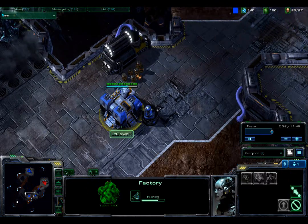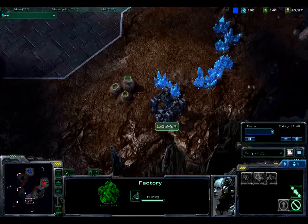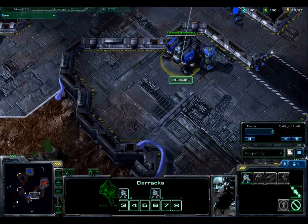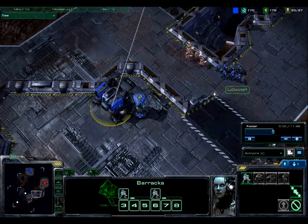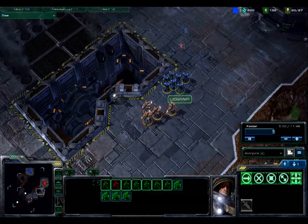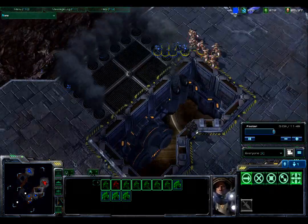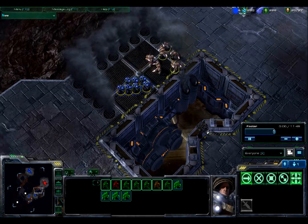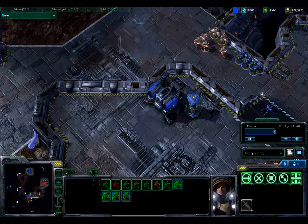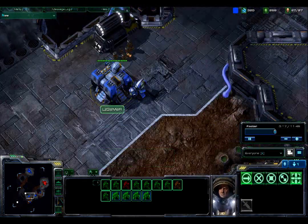LZ Gamer is throwing up a tech lab on his factory, which means he'll be able to build siege tanks or hellions. Had he built a reactor instead, he'd only be able to build two hellions at a time — much like building two marines at a time with the barracks reactor. These marines are going to play ring-around-the-rosy with the zealots. They have about the same run speed, and LZ Gamer has great timing keeping two zealots from getting around him. He's building more marines, just trying to hold off those zealots and buy time.